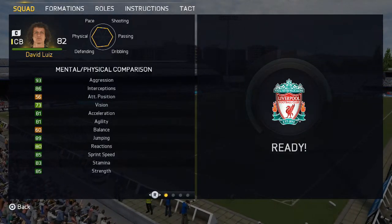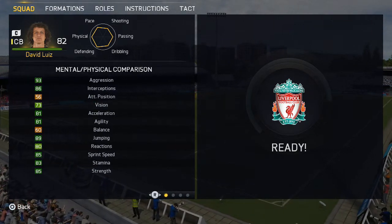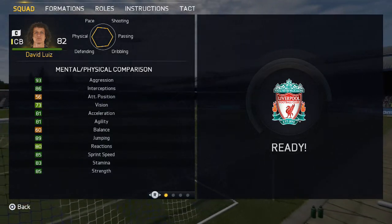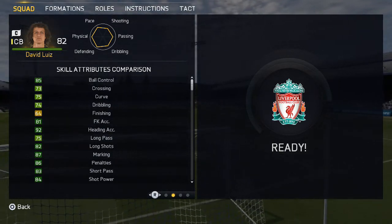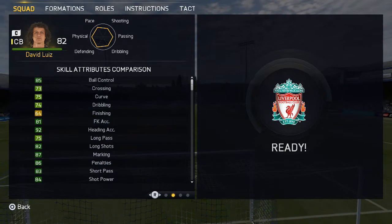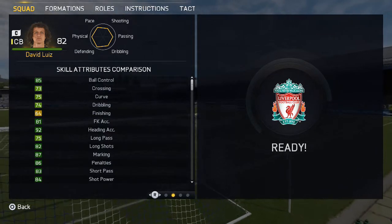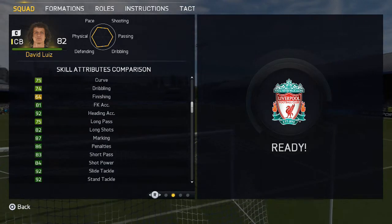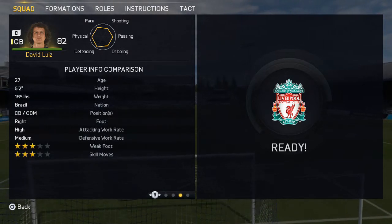Getting into Luiz's in-game stats — they're absolutely insane. 93 aggression, 86 interceptions, 73 vision, 81 acceleration, 81 agility, 89 jumping, 80 reactions, 85 sprint speed, 83 stamina, 85 strength, 85 ball control, 73 crossing, 75 curve, 74 dribbling, 81 free kick accuracy, 92 heading accuracy, 75 long pass, 82 long shots, 87 marking, 86 penalties, 83 short pass, 84 shot power, 92 slide tackle, 92 stand tackle, 77 volleys.